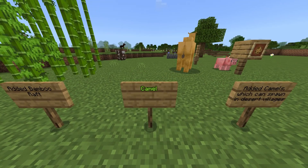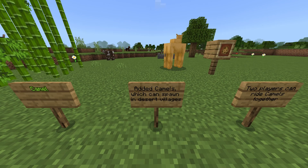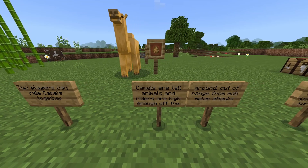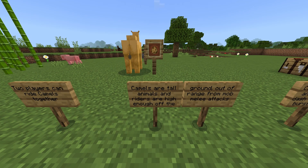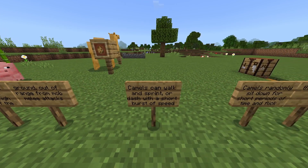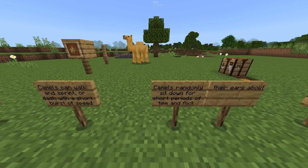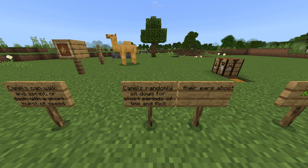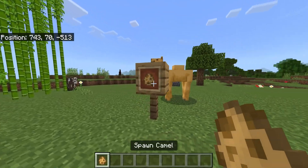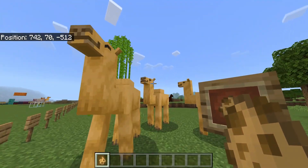You could probably hear them in the background, but camels are here. Added camels, which can spawn in desert villages. Two players can ride camels together. Camels are tall animals and riders are high enough off the ground, out of range from mob melee attacks. Camels can walk and sprint or dash with a short burst of speed. Camels randomly sit down for short periods of time and flick their ears about.